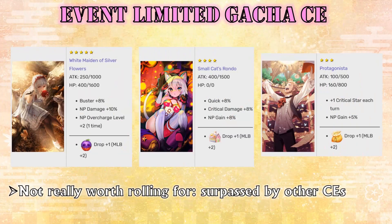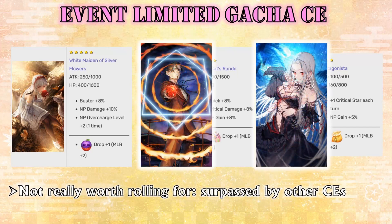Moving on to the event gacha CEs, I don't particularly recommend rolling for any of them — well, maybe one roll for the Jack CE because she's so cute in this one. Gameplay-wise, the 5-star CE may be situationally useful for Buster servants with a super-effective modifier on their NPs, but Duke of Flames is just better thanks to its pure attack stat and full NP damage buff that can be doubled by Oberon. Moreover, in the future we will get Rising Mood Rain, which is basically Black Grail with the overcharge effect — an extremely important CE for Buster looping for servants like Artoria and Mordred that can refill their NP bar with the overcharge effect.